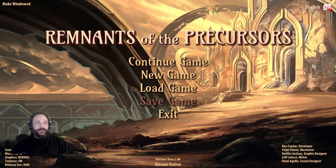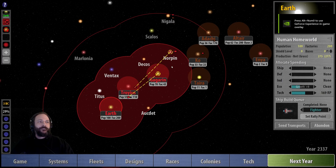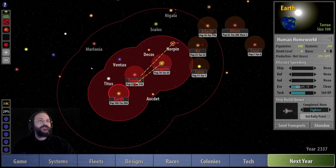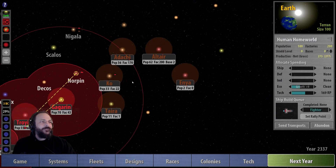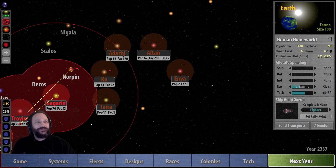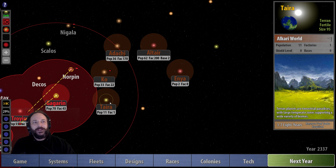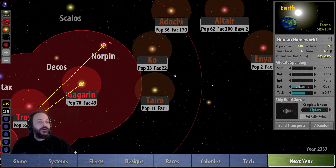Hey folks, we're back and it's Remnants of the Precursors time. Let's see where we were in the last game. I'm playing as the humans on a 70-star map, currently located in the southern portion. We've got some Alkari — pacifistic militaristic, as Ray described them. They don't want to fight, but they will fight to defend their interests. That's a fair assessment.